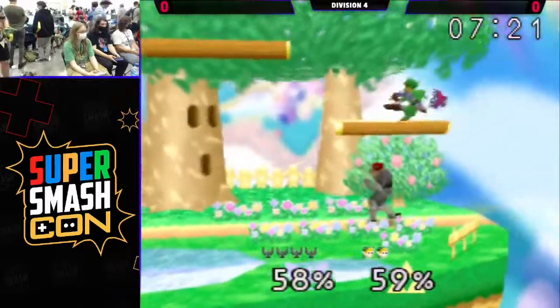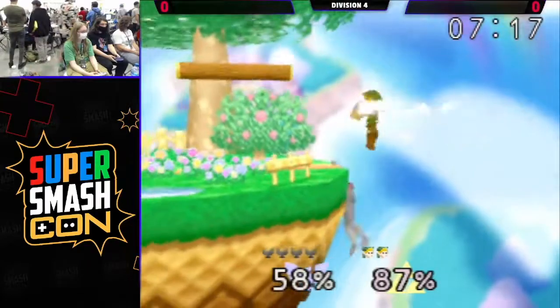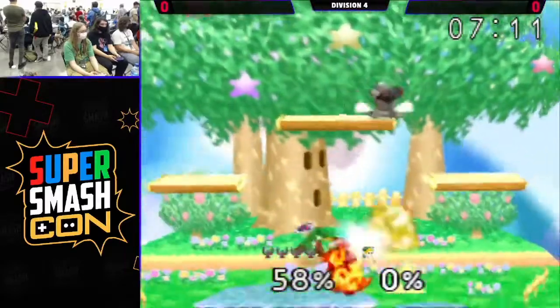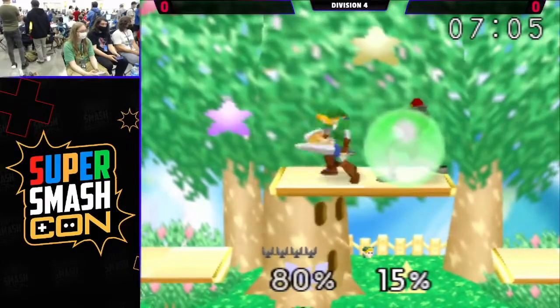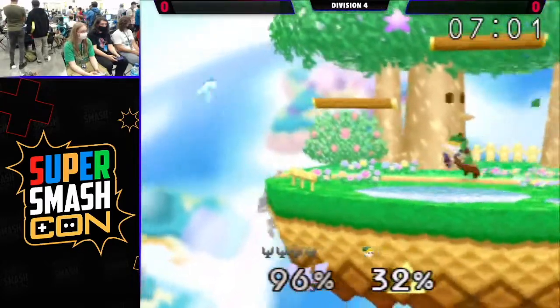This is a pretty lopsided-looking game so far. Griffith is definitely a known player — he's been around for a long time. He knows what he's doing, knows how to pilot Captain Falcon and maneuver him around the stage. And also press the A button, which is really as much as you need. A key part of Falcon's gameplay is the A button.